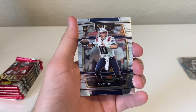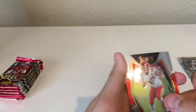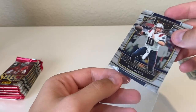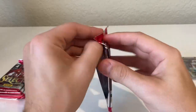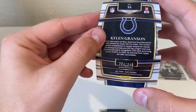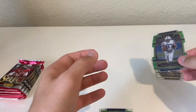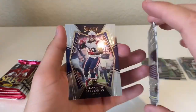We got a Quinnen Williams, another rookie quarterback Mac Jones, green and yellow Aaron Rodgers, and a Travis Kelce. These are pretty much just the base ones — concourse is the base, so if it was a club level or premier that'd be nicer. But rookie quarterbacks like Trey Lance and Mac Jones are good ones to get. We got Joe Burrow, a Kylan Granson green — I believe that one's out of 349 — die cut rookie numbered. A Sam Ehlinger green and yellow, another rookie, and a Rhamondre Stevenson.